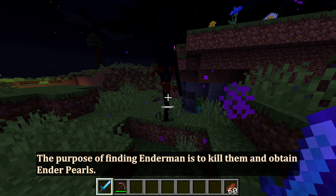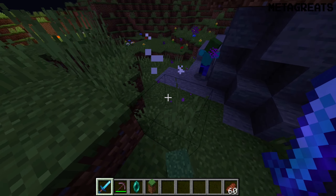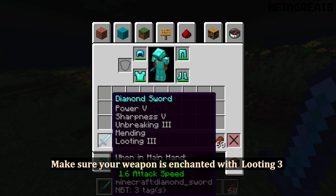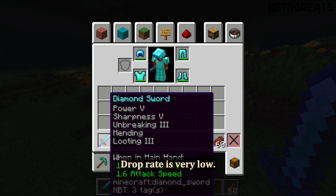The purpose of finding endermen is to kill them and obtain ender pearls. Make sure your weapon is enchanted with Looting 3 enchantment while killing endermen, as the ender pearl drop rate is very low.